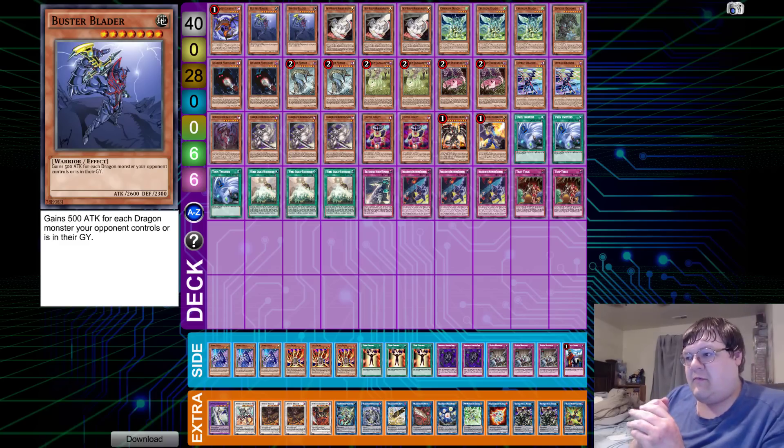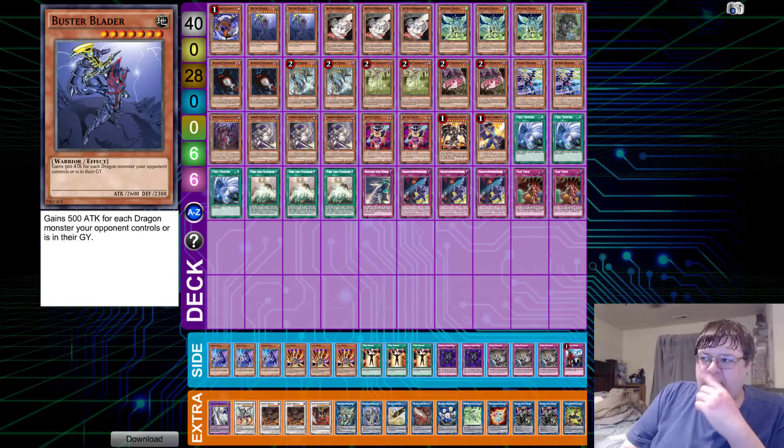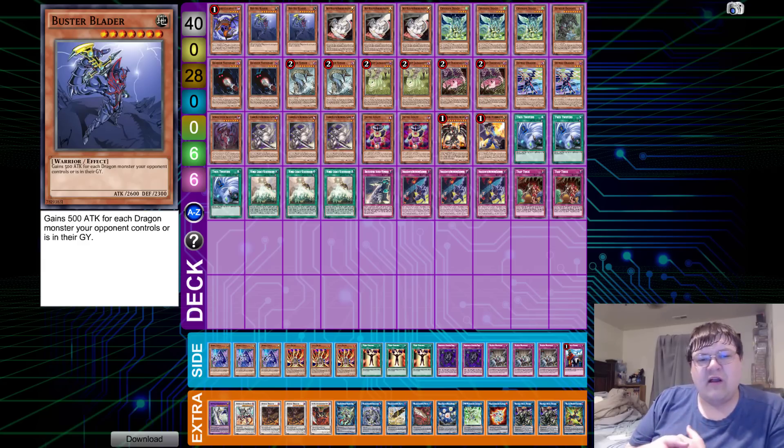YCS Ghent is coming to a close this weekend — one of the more interesting events that we've gotten the chance to really see, along with YCS Niagara. We're going to be covering multiple deck profiles from these events as a little showcase of what was going on. The first list we're going to look at is the top 32 list from Ghent that was playing Busterblader.